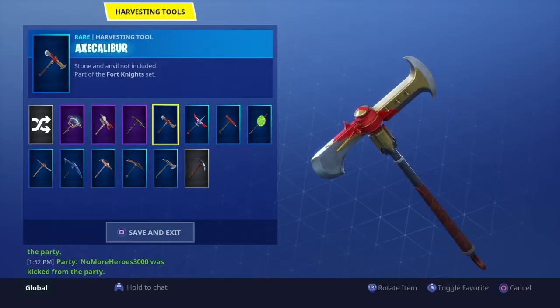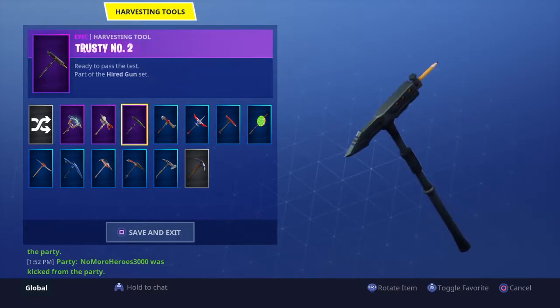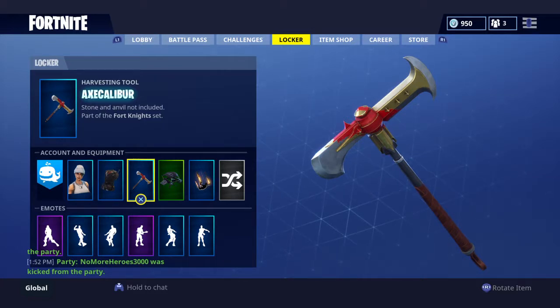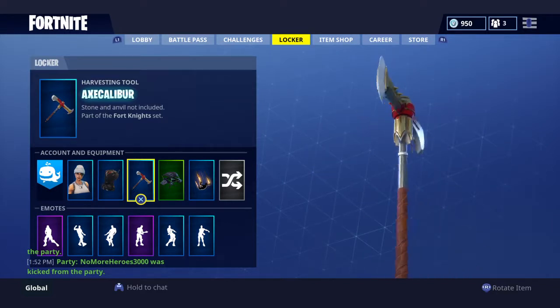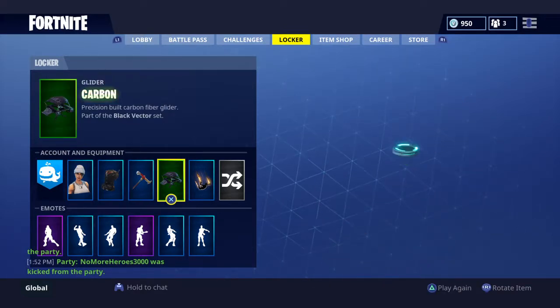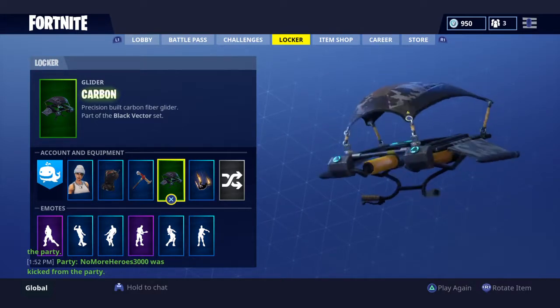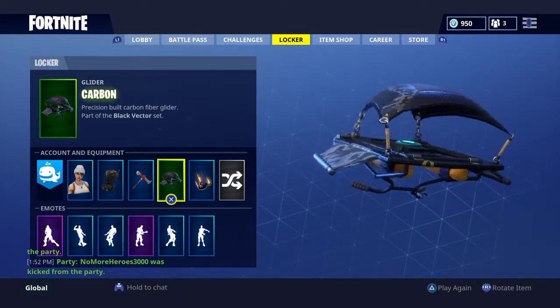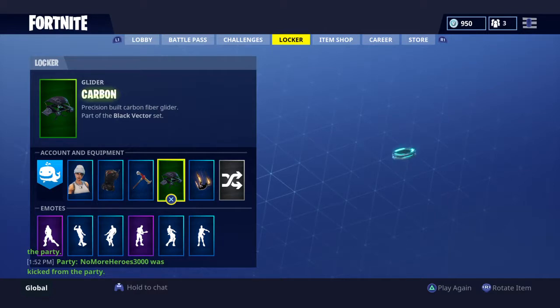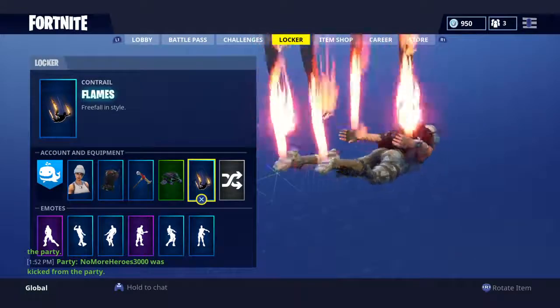In my opinion, the Axe Calibur is one of the cleanest, most awesome pickaxes in the game. The only one that could top it in terms of looks is the Trusty No. 1, but in terms of sound, the Axe Calibur beats it because it almost sounds exactly like the Scythe. This is a Season 2 Battle Pass harvesting tool. Then we got the Carbon Glider, which is one of my favorites from Season 3 — I know it's from Season 3 but I'm not sure if it's from the Battle Pass. It just looks awesome with this. And to top it all off, we got the Flames contrail, which just looks amazing with it.